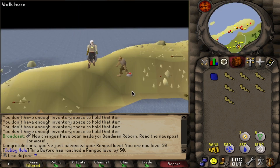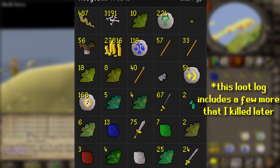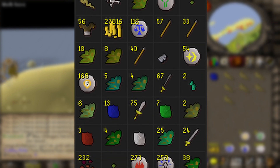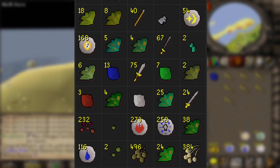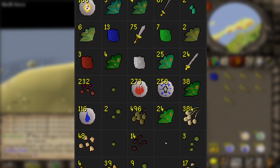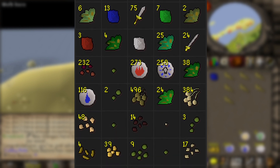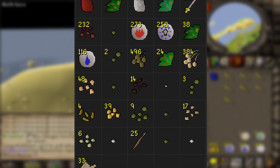We're officially done with the hobgoblin grind, which I'm immensely happy about. I'll show the loot on screen now — we got about 430 limpwurt roots, which is a little bit less than expected at a 1 in 6 drop rate, but I went a little dry on them. We did also get almost 200 nature runes, most of which I used to fund the magic grind, a bunch of law runes to help replace the ones I was using for teleporting back to the bank, and then some various herbs that will also help in the herblore grind.